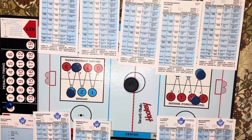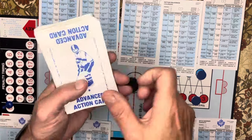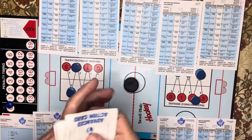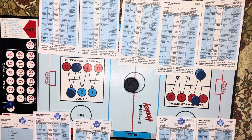Hi folks. I had a request from one of the viewers to demonstrate the super advanced power play with Strat-O-Matic, so that's what this video is going to be about — just showing how to use and play out a power play. Whenever a power play happens, the first thing you do is grab your action deck and count off three cards, put down a penalty card, and put out your power play units. I'm just going to use Colorado playing Toronto from my last game.